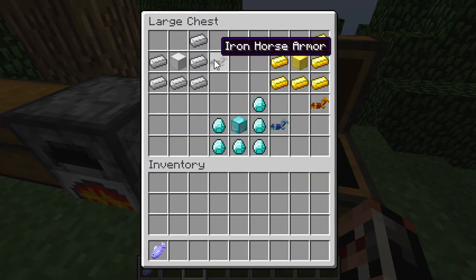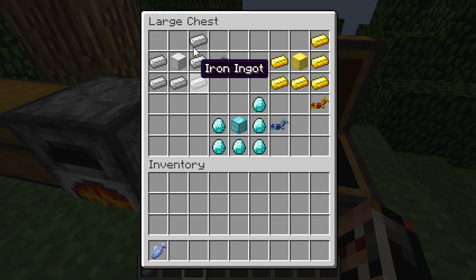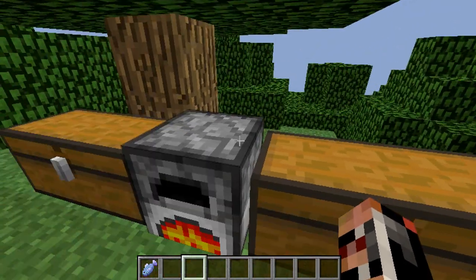Next up, what this mod allows you to do is craft horse armor. I did a separate mod on this, but you get all this stuff in this one mod, plus the craftable horse armor. You just craft that — it's simple — whatever you want: iron, diamond, and gold. Just put the blocks in the middle and you'll get yourself diamond horse armor and stuff.